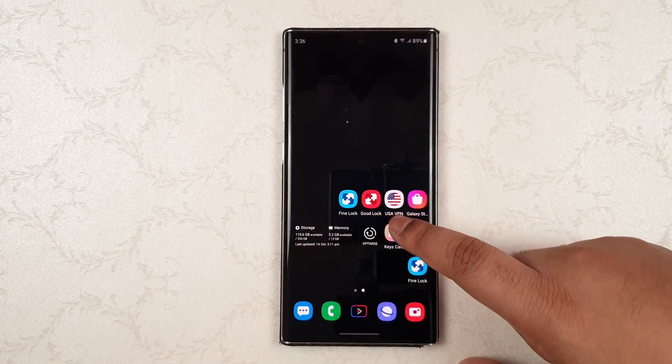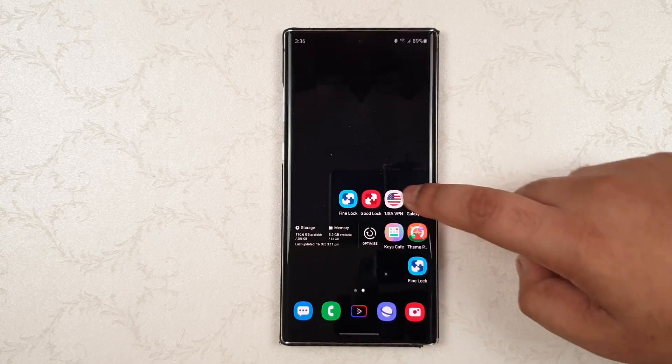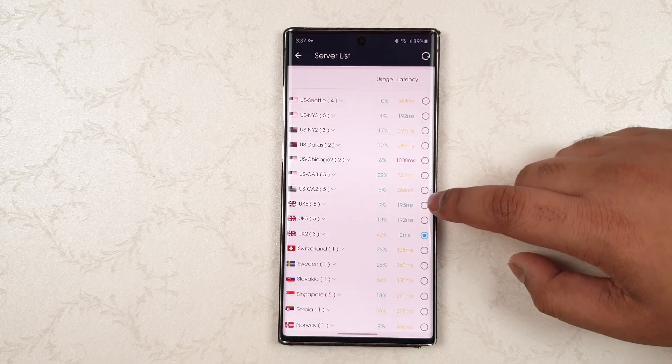Now, once that is done, just go to your home screen and make sure that you have a good VPN, click on that, and then make sure that you connect to the UK region.